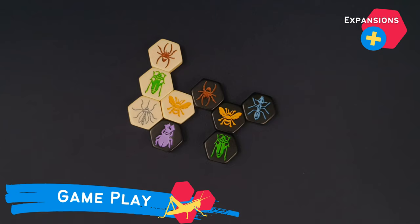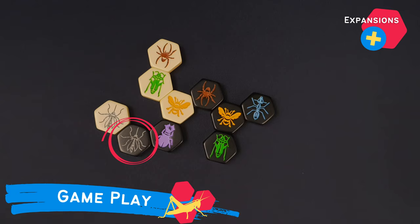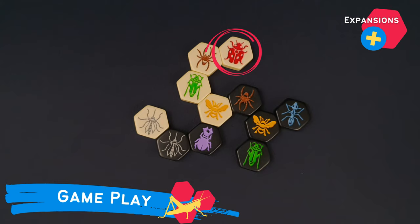Now we will explain the movements of the bugs from the expansions. Mosquitoes are wild. They can copy the movements of any of the creatures they are touching. If they move as a beetle to the top of the hive, they continue to move as a beetle until they climb down. If they are only touching another mosquito, they may not move. They must wait to have another insect next to them to be able to copy its movements and move again.